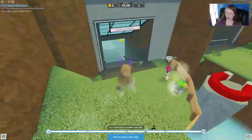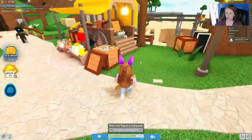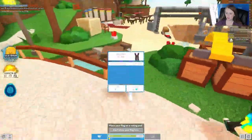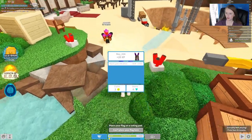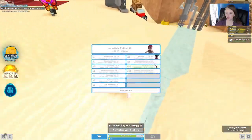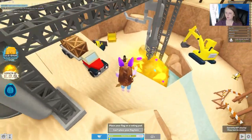We have five energy cores right now. Using my super speed to see if I can find any more energy cores. Seven energy cores — there we go. Let's go back down here.